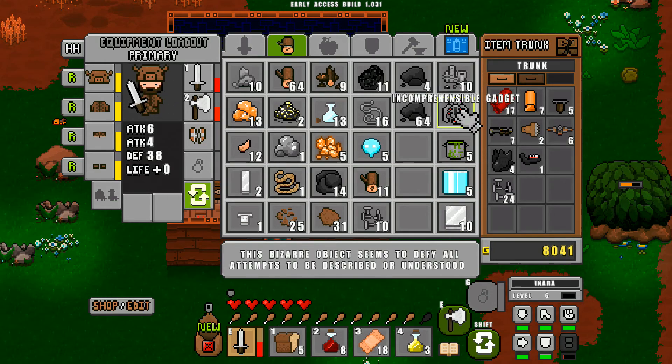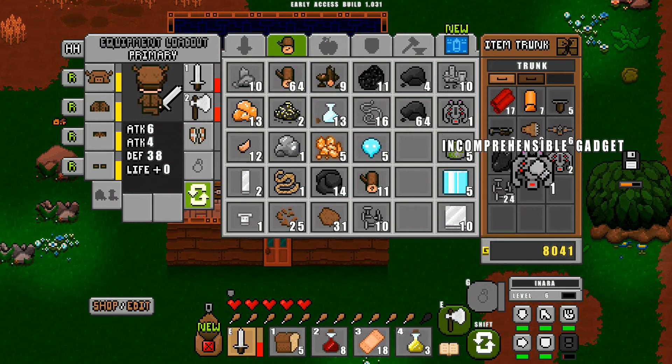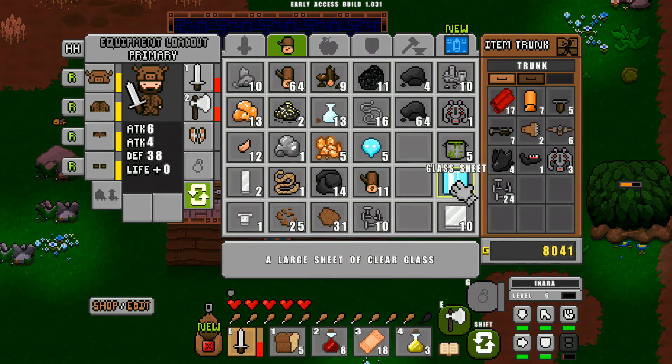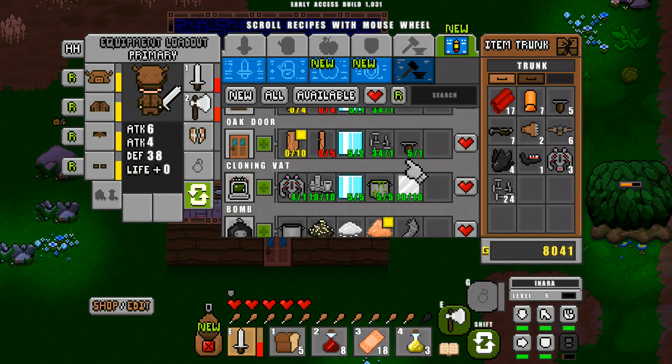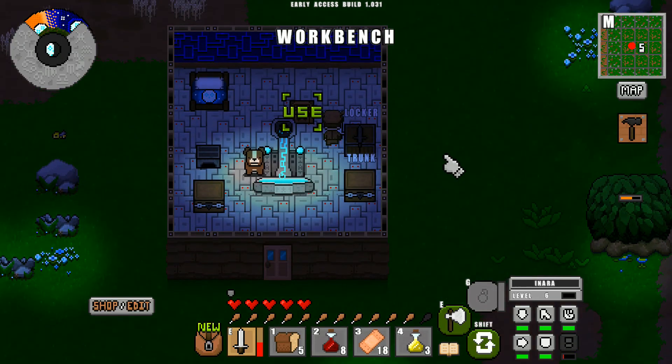You need 10 scrap metal, 1 incomprehensible gadget, 5 slime pots, 5 glass sheets, and 10 iron sheets. You can see here that we can make the cloning vat, so let's go ahead and do that — we need a workbench to do it.